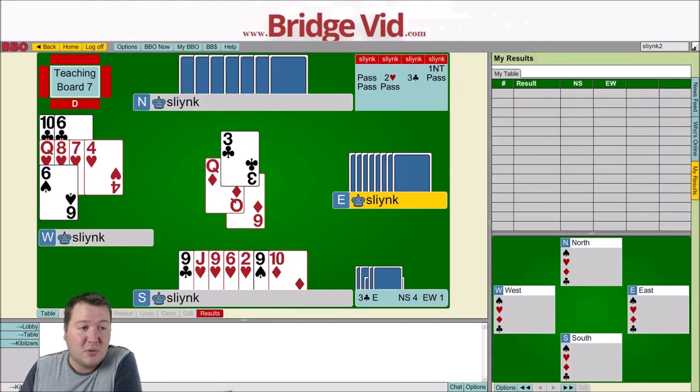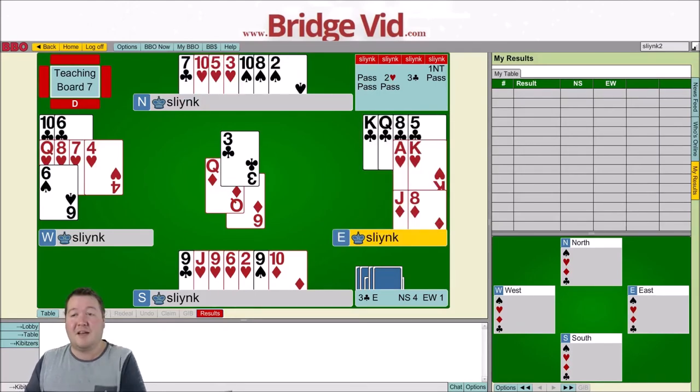Which was just a part score swing. Nothing particularly fancy here — we beat three clubs. The other table made three clubs, so five IMPs in. But this is sort of the hands that happen really regularly where you're just trying to count your tricks and work out where can we get one more, maximise your chances. Here they had good diamonds, but I saw that partner may have a diamond shortage and actually went after that. Anyway, thanks for watching. Hope you enjoyed this Hand of the Week and I'll see you next time. Bye for now.